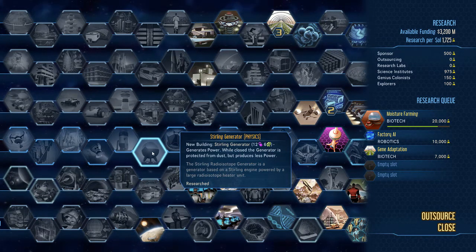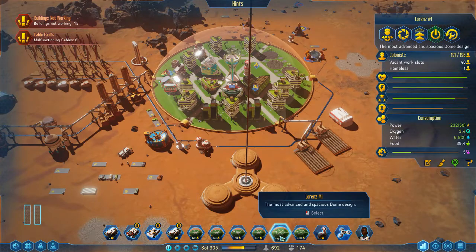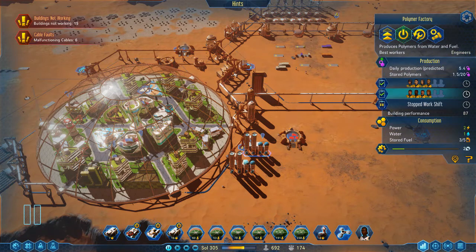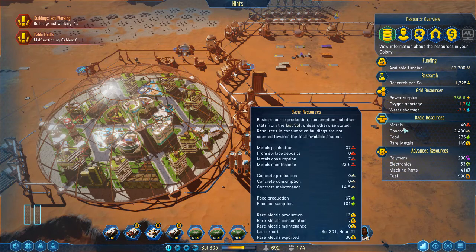Sterling Generators: I find these are probably a good mid-game unit before you move on to nuclear fusion. It's also about where you get this in the tree. Once I've built polymer factories and my polymer production is positive, then the sterling generators are quite useful.